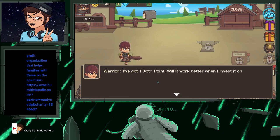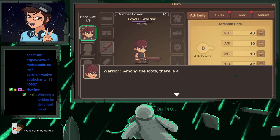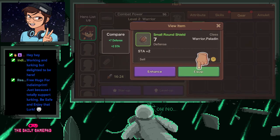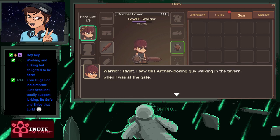I've got one attribute point — will it work better if I invest it on strength? We're gonna put it on strength. We are just getting started with our first free-to-play game, Tiny Heroes 2, available on PC and macOS through Steam. I'm on the loops — there's a gear of mine, will you give it to me? Thanks boss, it fits me just fine. I saw this archer lurking in a tavern when I was at the gate — let's try our luck there, maybe we can meet great rivals.